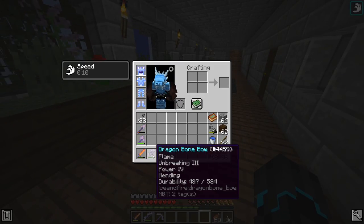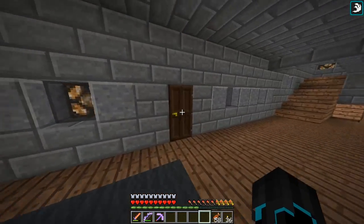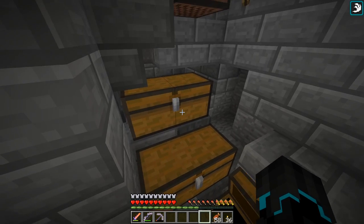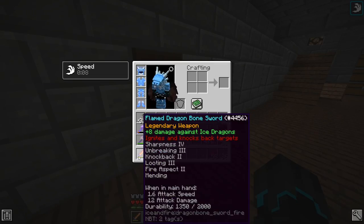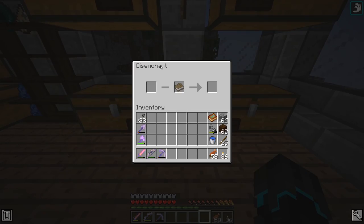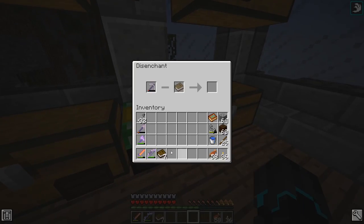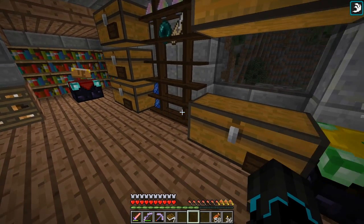All of my tools now have mending. You may have noticed these doors on the wall - these basically lead into an AFK fish farm. I've been quite busy. I got mending, and you may ask how I got so many. I didn't get all of those from mending books - I have a mod called Disenchanter, which basically allows you to take enchantments off of an item if you have a book and a tool. So that's how I did that.